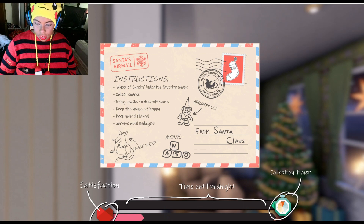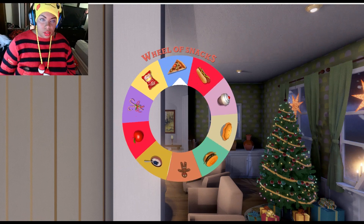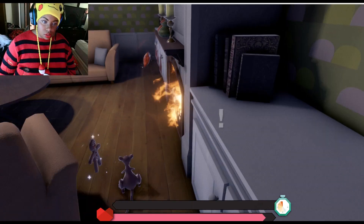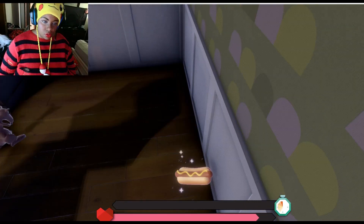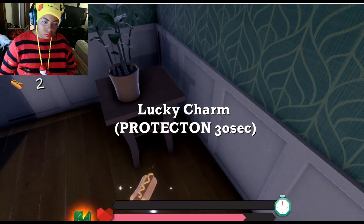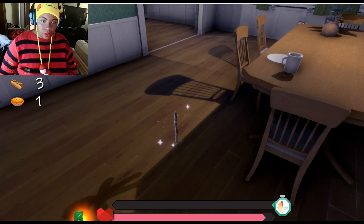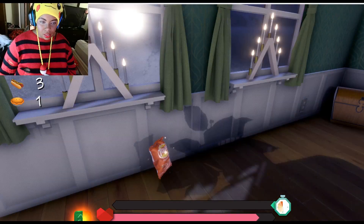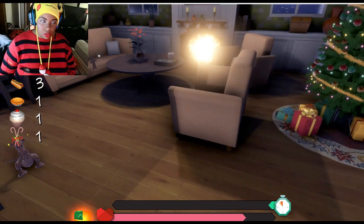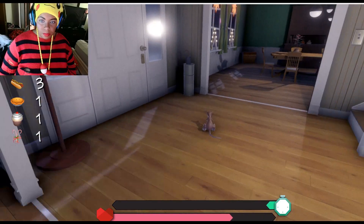Let's get into it. So these are the instructions — that's our collection timer, that's our satisfaction. Let's see what the will of snacks will be. Pizza! Okay, we can make that work. Let's go ahead and look at the map. Pizza — so just kind of like a search-and-find type game. Drop-off time! So far this little dude is happy, and of course we cannot run into him. Oh there he is — I seen him, I just can't touch him. I don't even know if I got him okay. Where's the drop-off? The drop-off spawns in different places.